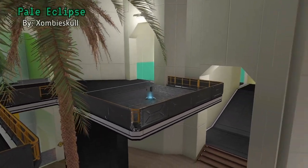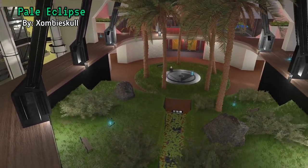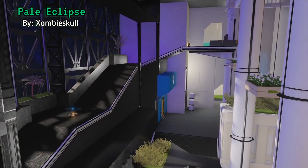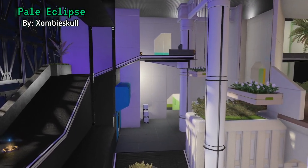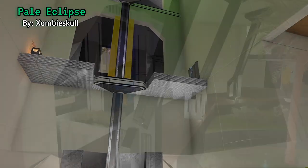Next up is an Ivory Tower remake called Pale Eclipse, by Zombie Skull. This map has an updated look, but still stays true to the layout of the original map. And yes, it does have the working elevator.